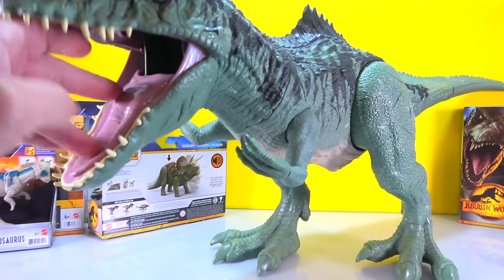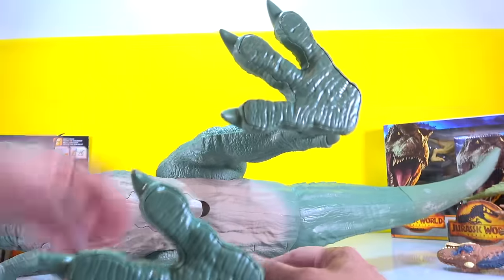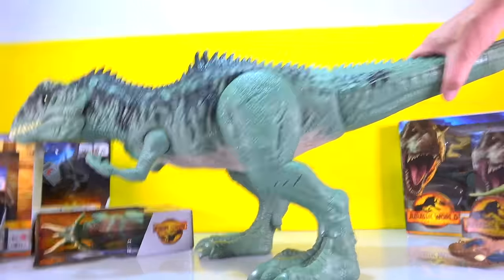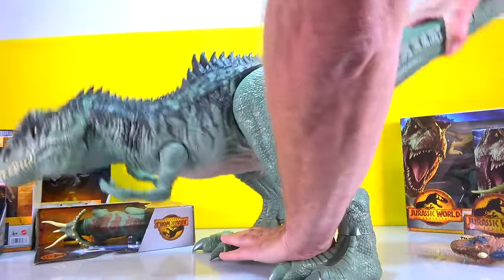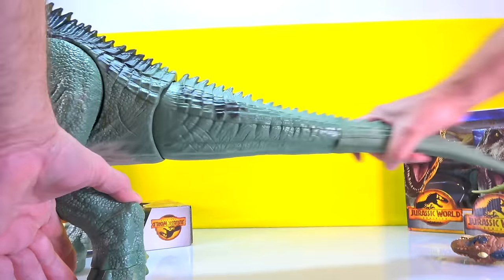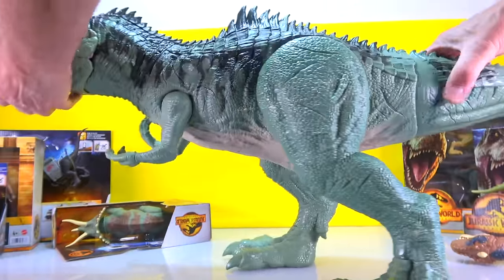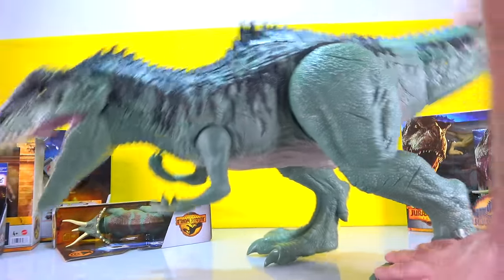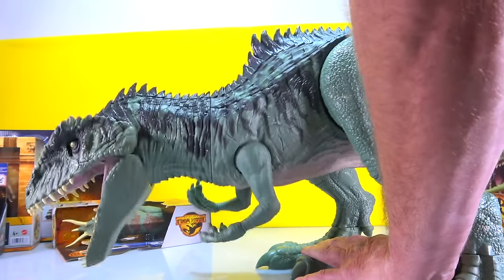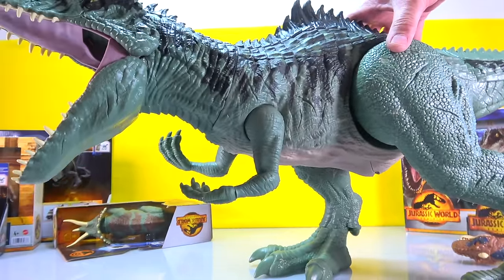We got rid of all our other Super Colossals because they took up too much room. It's got a rubbery head and rubbery teeth. Underneath, the belly opens up so you can empty the contents of what he eats. The action is he moves up and down, his arms move, his legs move, his tail wags. Oh, he makes noise! And you can feed other dinosaurs into him - what a big, big figure!